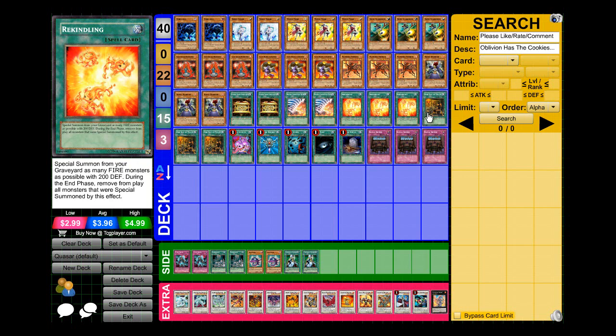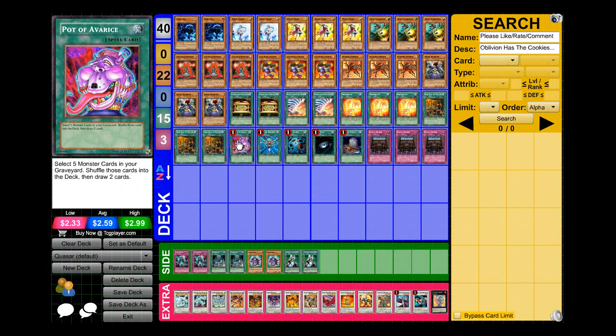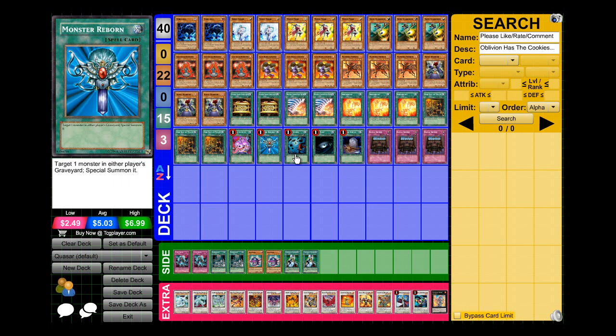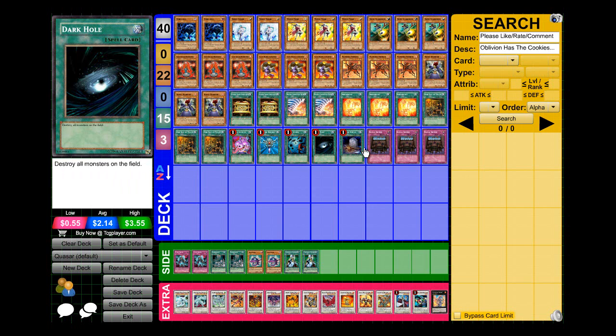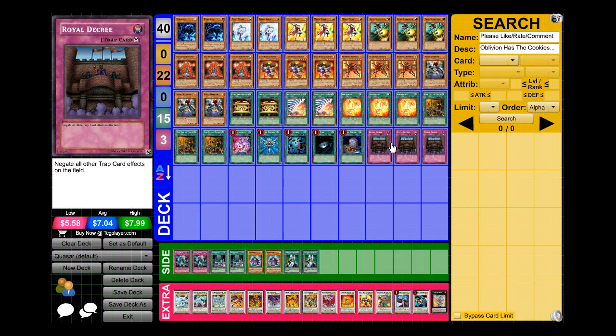I'm running the standard three Rekindling, three One Day of Peace to save yourself, one Pot of Avarice — because in a Lava Quasar deck you go through monsters very fast — one Monster Reborn, one Heavy Storm, one Dark Hole, one Foolish Burial. This deck hates backrow, so I'm running three Solemn Decree.